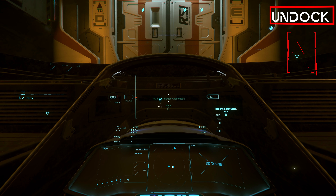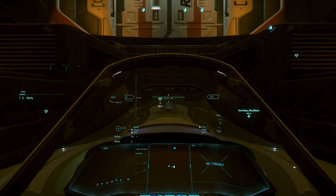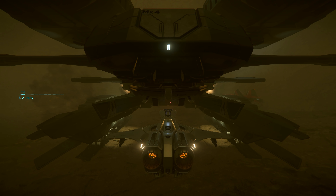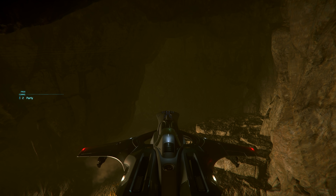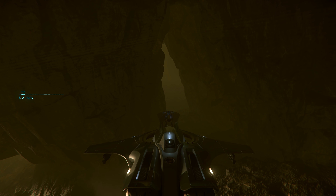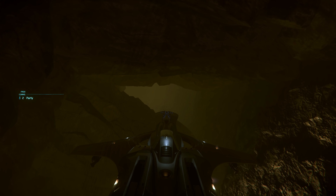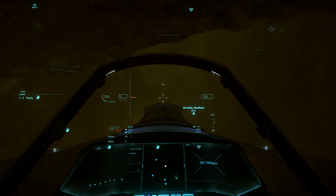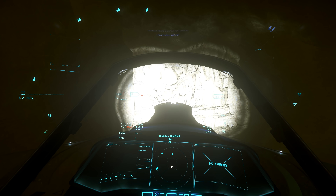We get back into the Snubfighter and dock down to take a closer look at this cave. However, even caves of medium size are quickly too narrow for a Snubfighter, which is why we will spend most of our time in the caves on foot. A few hundred meters further on we make our way through the narrow passages, and in the caves of size large we have much more space for exploration.